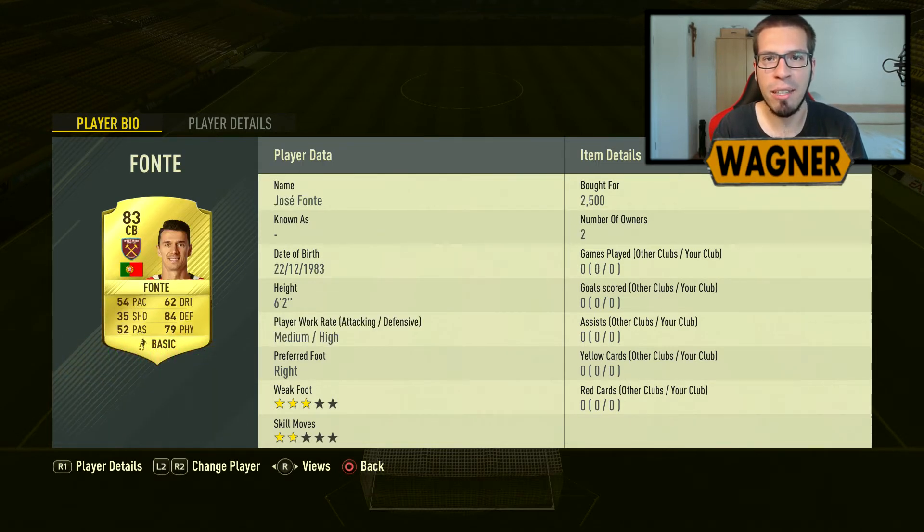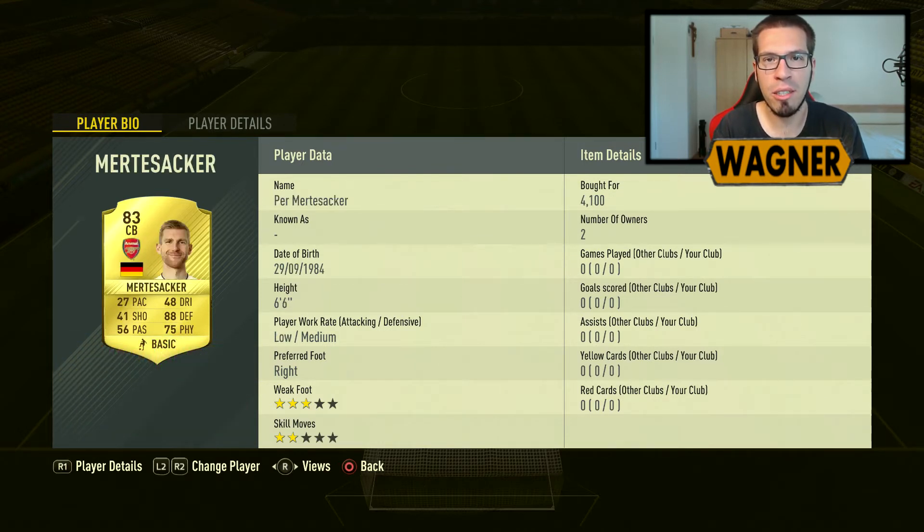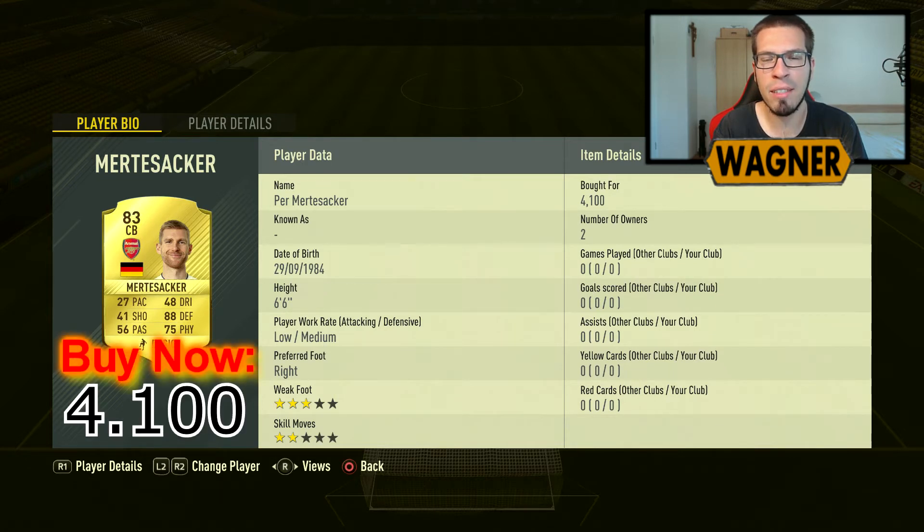Then we have a transferred player, the 83 rated Jose Fonte from West Ham United, 3900 coins. Then the back number 2 is the German, the 82 rated Per Mertesacker from Arsenal, 4100 coins.